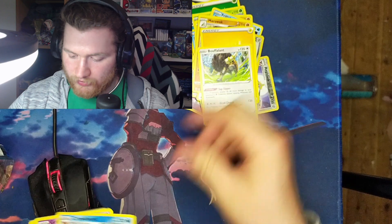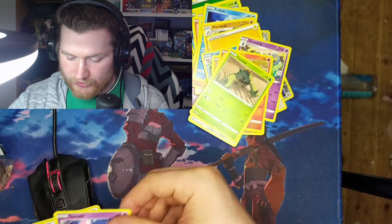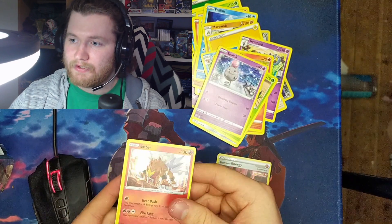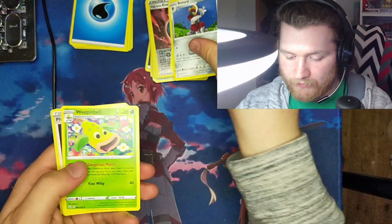Electric Energy, Poofilant — oh, I love Crawdaunt — Grumpig, Gligar, Salandit, Promzor, Cacnea, Boing. Single Strike Energy, reverse holo, and oh — a nice holo Entei, that is sick! Not bad so far, nothing amazing but not bad.